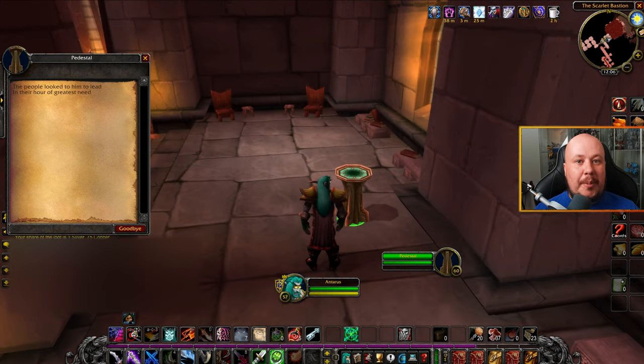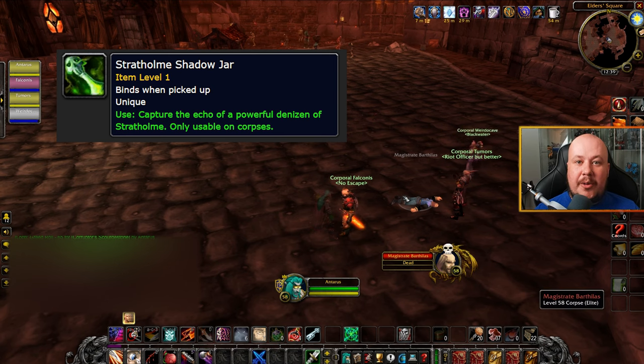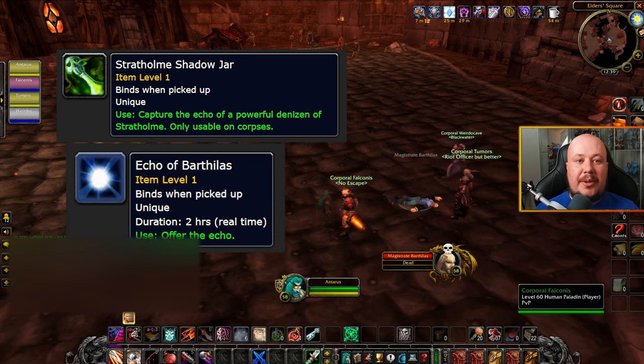You're going to have to note what each pedestal says, and each of those sayings is going to relate to a certain boss within the dungeon. So based off the names on the different pillars, you go after certain bosses. When you kill the appropriate boss based off your pillars, you then need to use the soul jar on their corpse to loot the soul of that character.